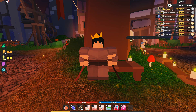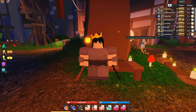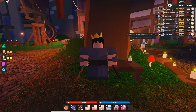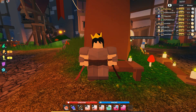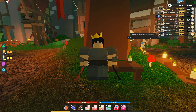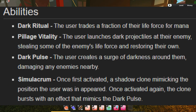So if you like necromancers and dark magic, this is actually really nice. Just keep in mind, once you pick your class, you are not able to pick another class — you are stuck with it. The spells cast by a warlock are Dark Ritual, Pillage Vitality, Dark Pulse, and Simulacrum.